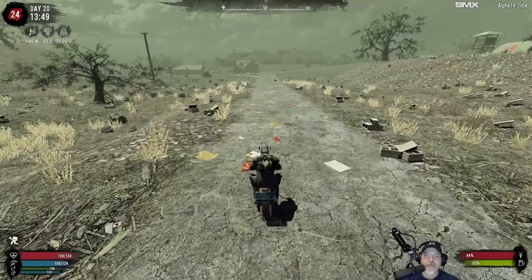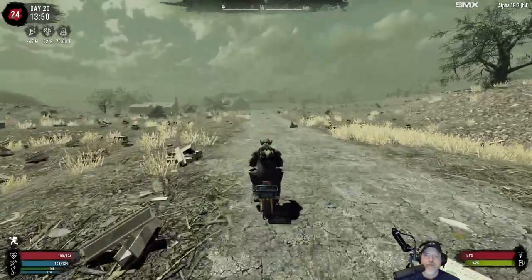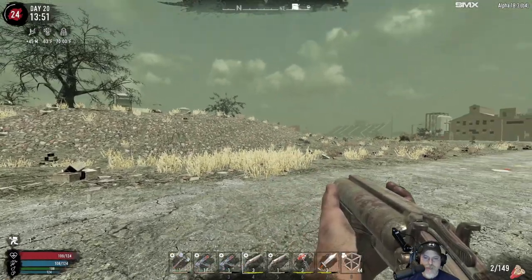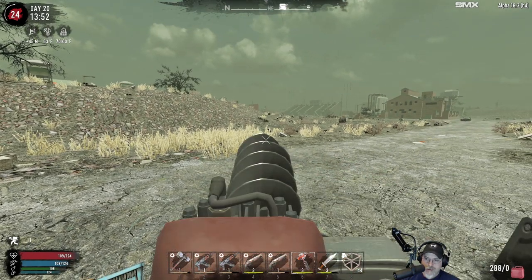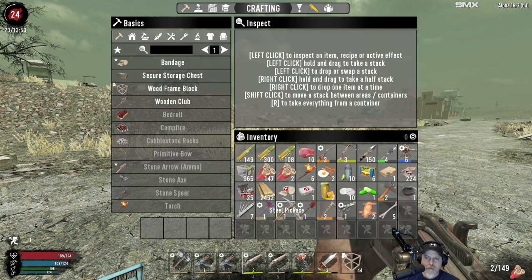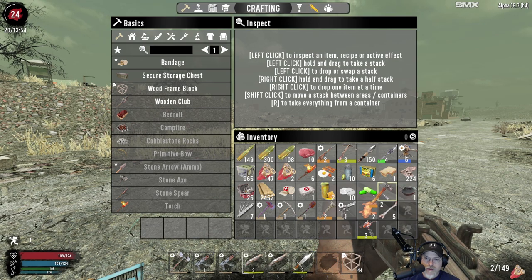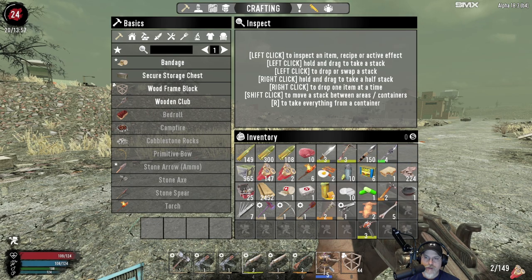There's a zombie bear. We're far enough away. Let's just make sure these are both loaded. Let's keep the sniper rifle there, and the junk turret there. We are massively loaded up here.